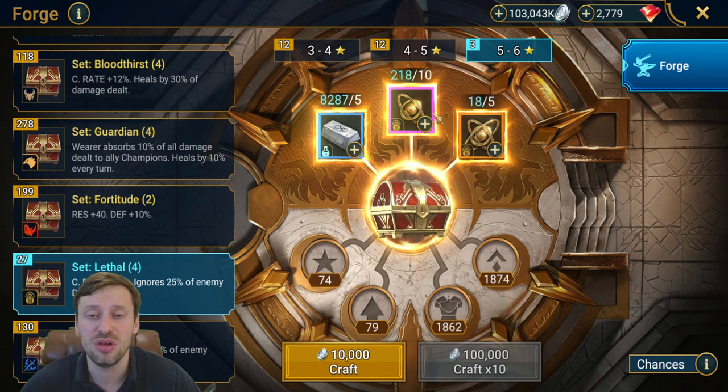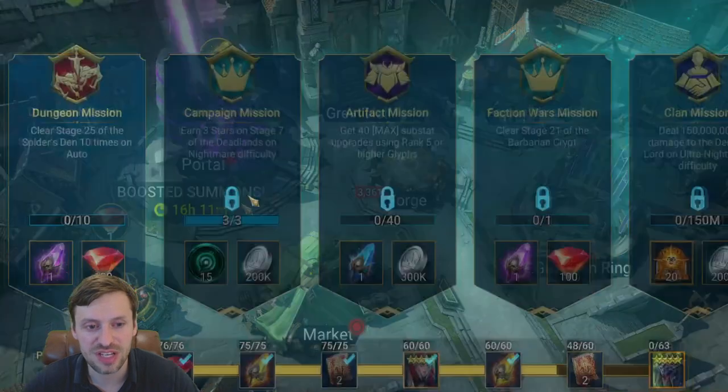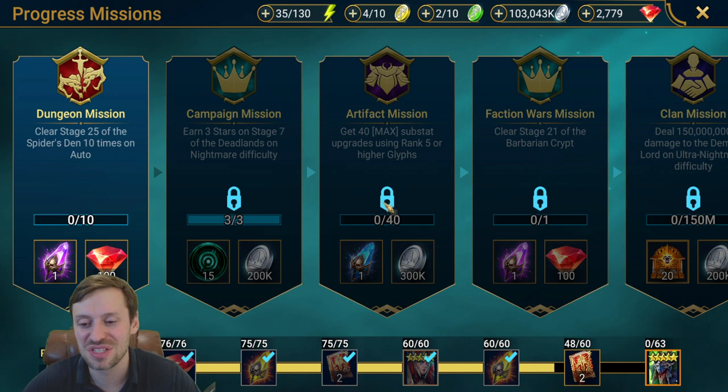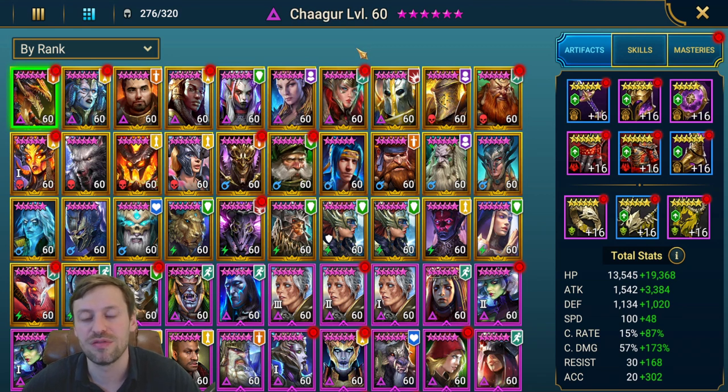There is also a mission further down the line where you need to get into Gold 1 in 3v3 arena — it's really difficult but hopefully I'll help you get through that roadblock. Let's start with offense because I think it's easier to explain. An offense team usually has a speed lead, a turn meter booster, a defense-down champion, and a nuker. You can mix it up with double nukers or a CC champion going after your turn meter booster.